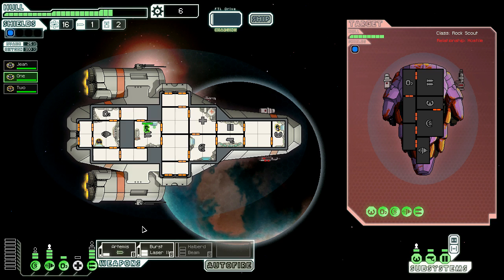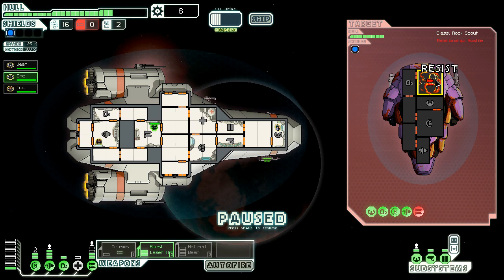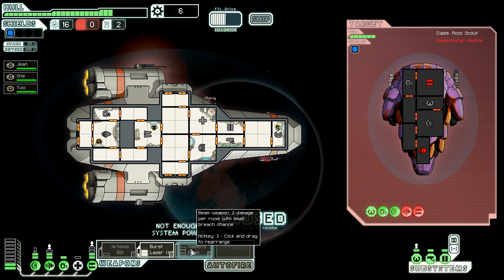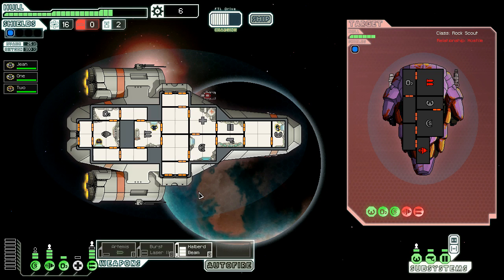They're already moving people around - we need to fire an Artemis missile as soon as possible. We could divert some power to our weapons. We're gonna do the risky one again and fire at their weapons right away. He missed with the missiles and I took out both his weapons. We're gonna fire our laser at the engine so the slaver scum can't get away. Why is my Artemis missile not charging? It doesn't - that's not good. We're out of missiles. Let's put everything into the Halberd Beam.